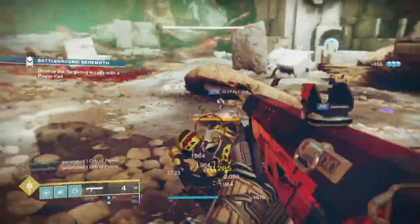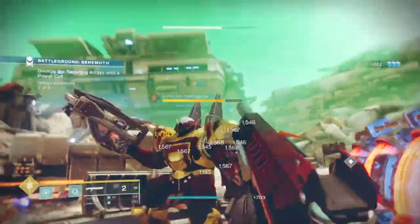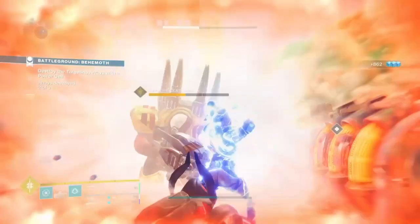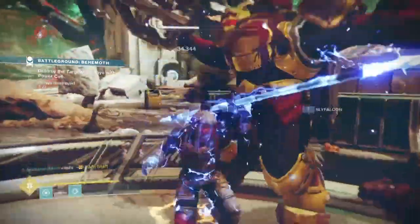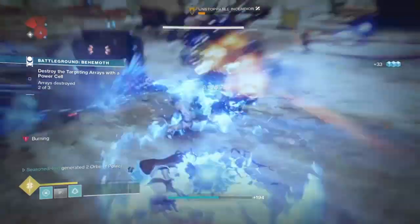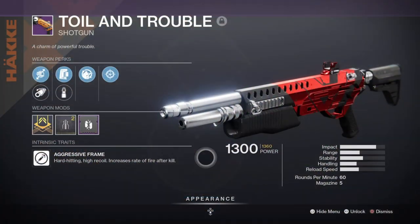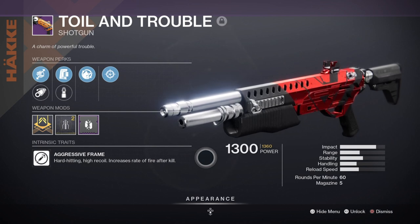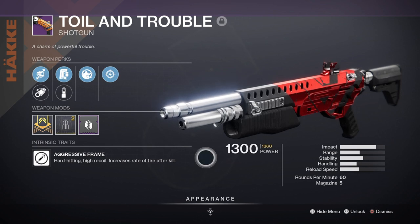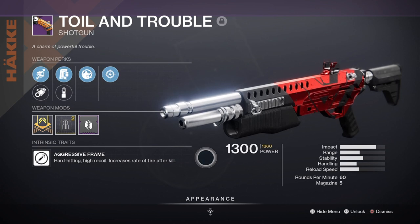For weaponry, the Trinity Ghoul will highly allow you to keep an arc effect occurring on all those affected by it, so it's best used as your main secondary. From there, your primary should be an effective close-range weapon with some impact, and your heavy can be mixed depending on activities. My primary in this case is the Toil and Trouble shotgun with Assault Mag, Filling Prep, and Snapshot Sights. Since the primary slot doesn't need any specific perks, we can utilise a weapon that works wonders in close-range fights, such as shotguns.